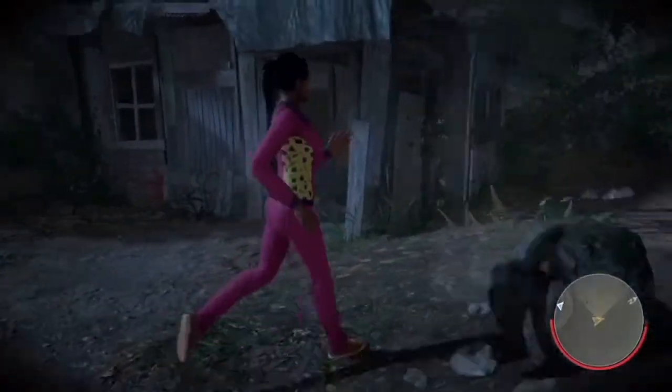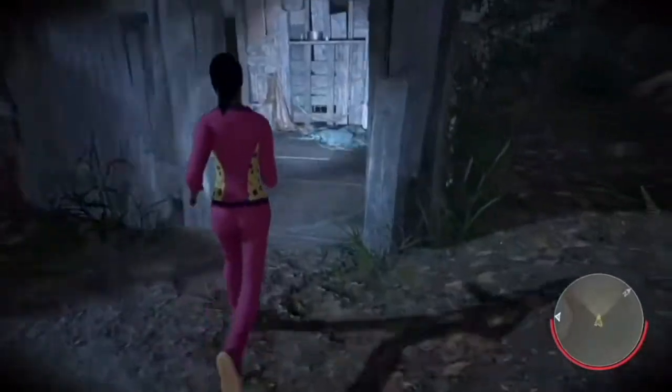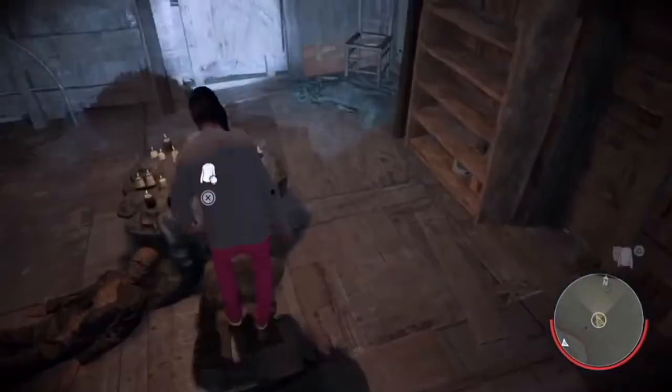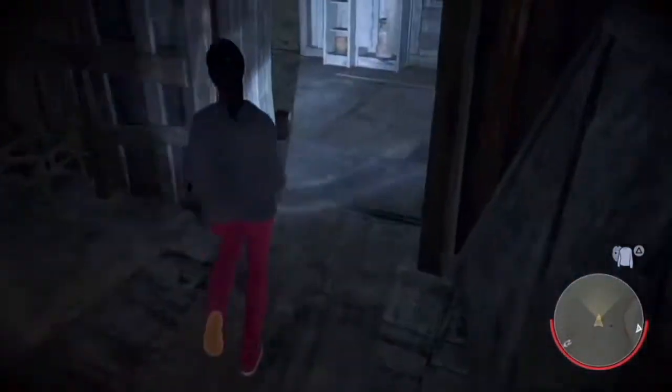They put it in the game on purpose. You can go inside it as well — there's a lot of stuff inside including the sweater you can use to kill Jason in the easter egg, which is quite cool because it's like an easy, simple way to get the sweater.